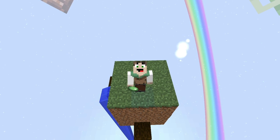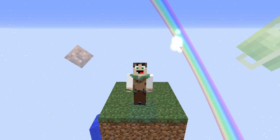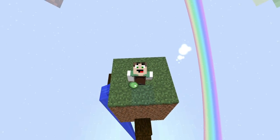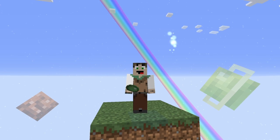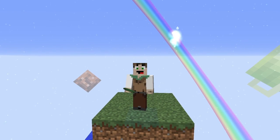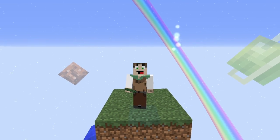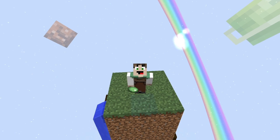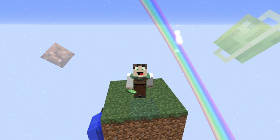Hello everybody, welcome back to another Botania tutorial. In today's tutorial we'll be using one of my favorite ways to generate mana — the Narslimus, which is the flower that generates mana from slimes spawned in a slime chunk. We're going to look at how to find the slime chunk, how to build in it, and how to get a bunch of mana for doing absolutely nothing.